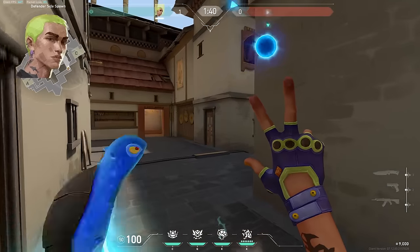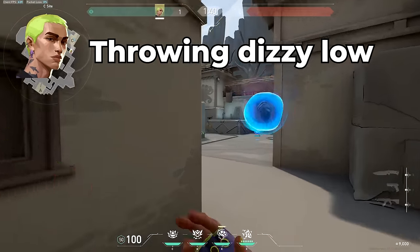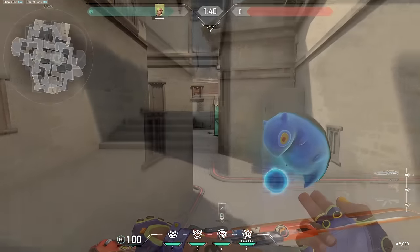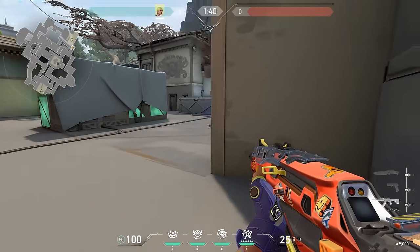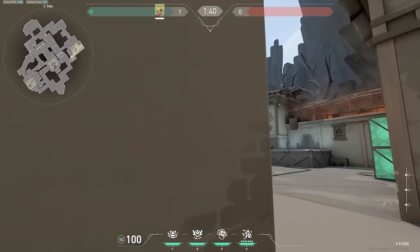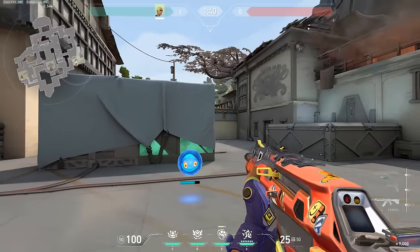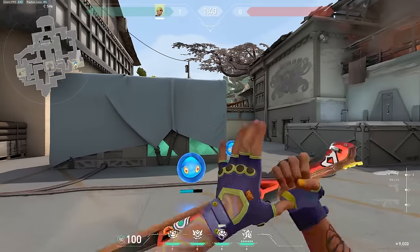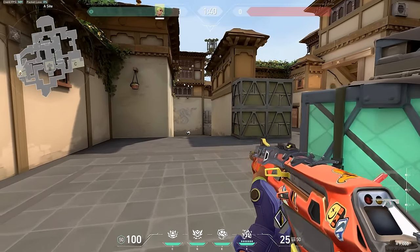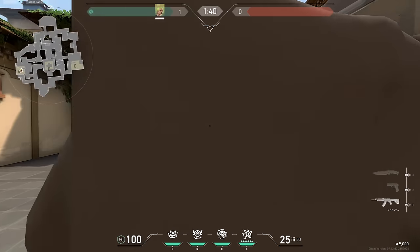Next up we have Gekko, and the biggest mistake that I see Gekko players make is throwing their Dizzy way too low. Dizzy recently got buffed, making it harder to break. If you throw it right next to you and too low, the enemy will be able to shoot it, break it, and flick to you easily. Throw your Dizzy high up in the sky so the enemies have to flick up to break it and then all the way back down to you. This is especially good if you're hiding behind a box and throw it straight up in the air before swinging out.